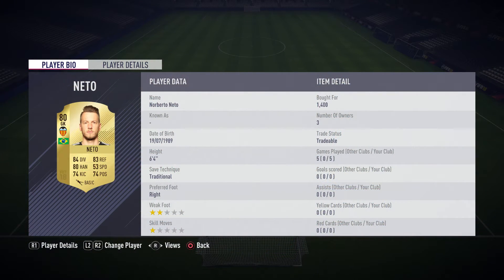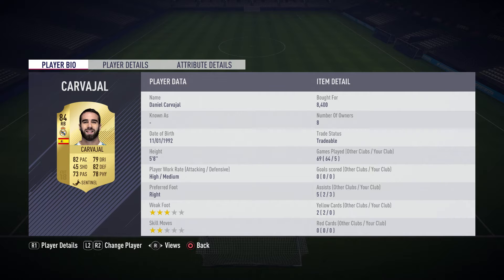We're going to go through the squad from the back as usual. We have gone with Neto in goal — he's decent, 80-rated goalkeeper, traditional save technique, his stats are decent as well and only costs about 1,000 to 2,000 coins.